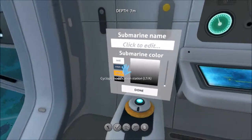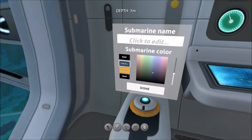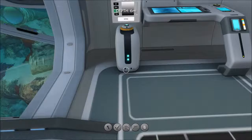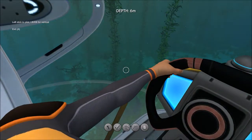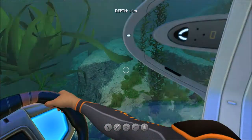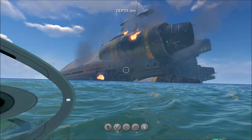You're able to color and name the Cyclops. I'm going to name it and give it a stripe color. Now for the piloting - this thing goes slow, but it's the biggest ship in the game. There's the Aurora in the distance - the Aurora is the bigger ship you crash from at the start of the game.